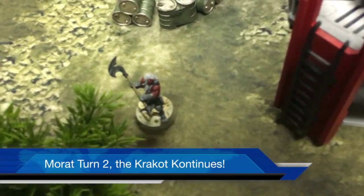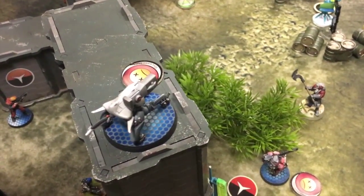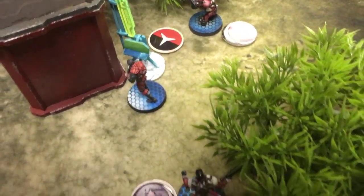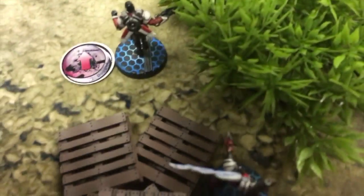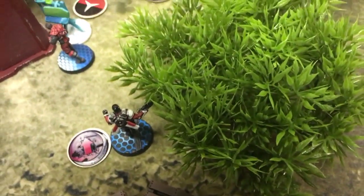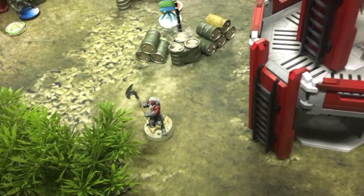That Krakot was MVP of the game so far. This is still Brendan's turn: the Krakot then came up and paid the ultimate price, throwing two chain rifles — one at the Total Reaction HMG, taking it down, and one enveloping the Sin Eater. The Aquila Seal dodged successfully but the Jaguar did not — though he's Dogged, so he still has a couple orders left. The Krakot is dead, but he died to Sin Eater fire.